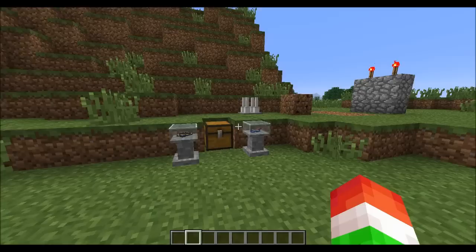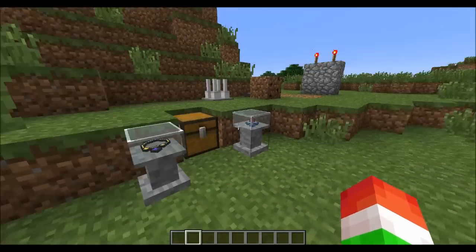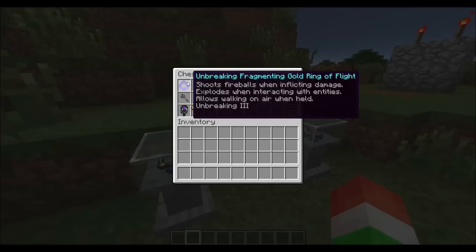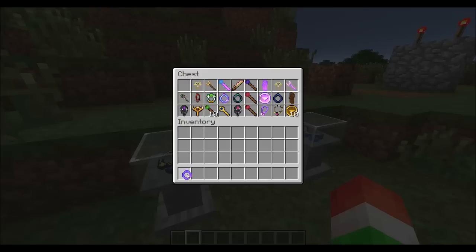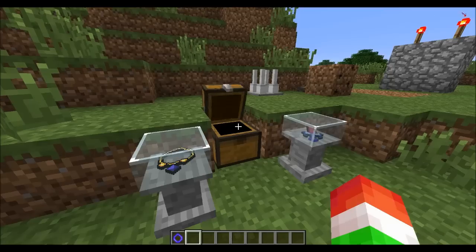We're going to take a look at some of these artifacts and then the traps and crafting recipes. Let's look at the first one — the Unbreaking Fragment Gold Ring of Flight. They usually give you a description of what it does: it shoots fireballs when inflicting damage, explodes when interacting with entities, allows walking on air when held, and has Unbreaking III.